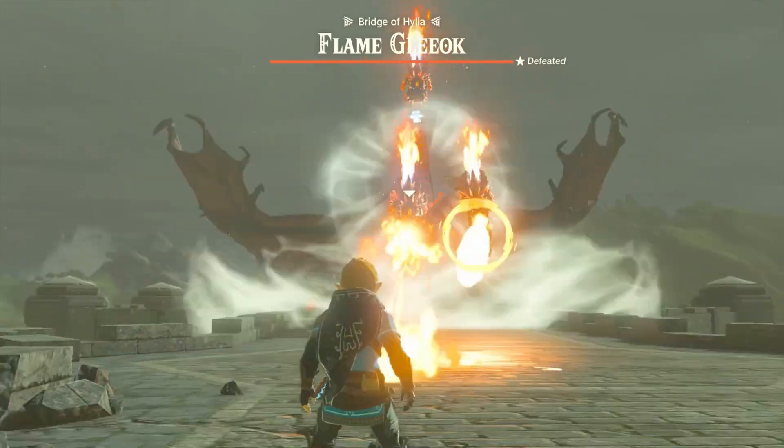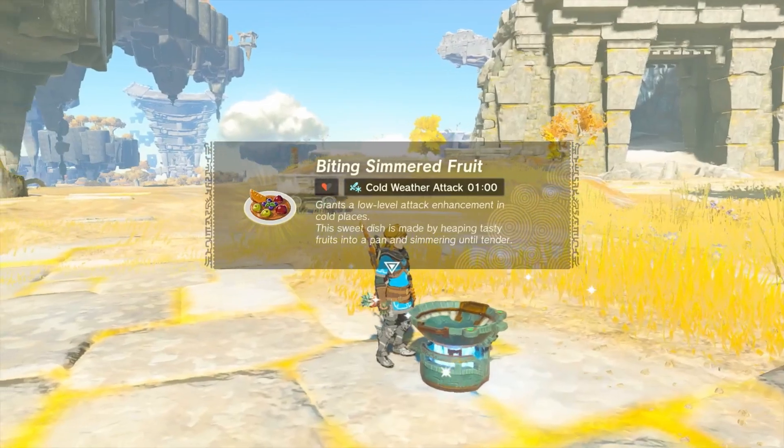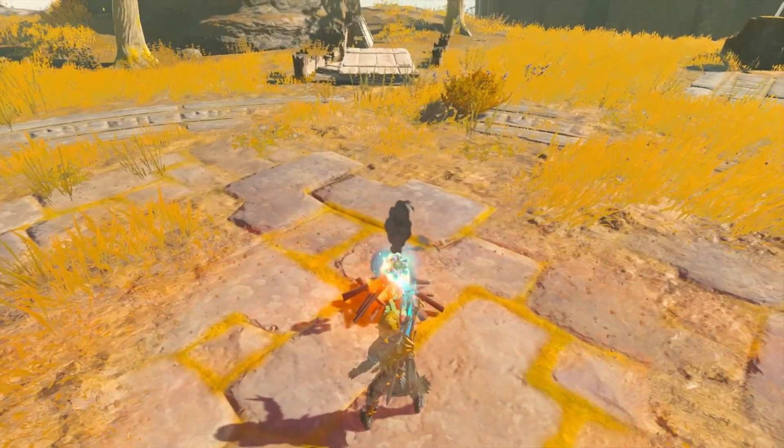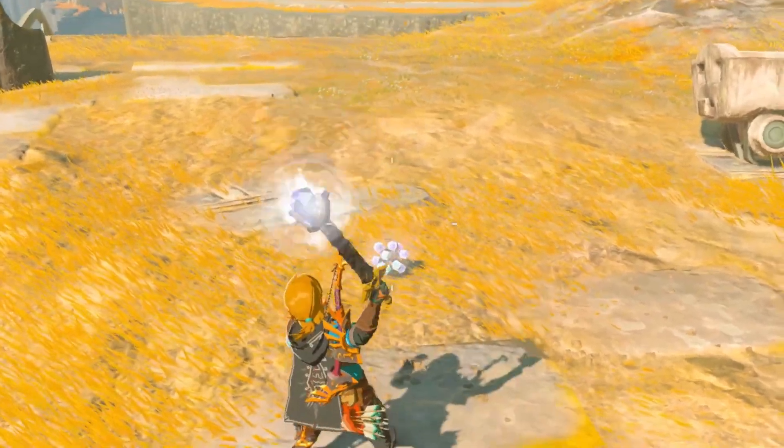These don't really work for Gleok, though. Ice fruit cooks into biting simmered fruit, giving a boost to attack damage when you're unbearably cold, and is on the same timer as fire fruit when burned. Unsurprisingly, it doesn't explode when you try to freeze it, unlike fire fruit.